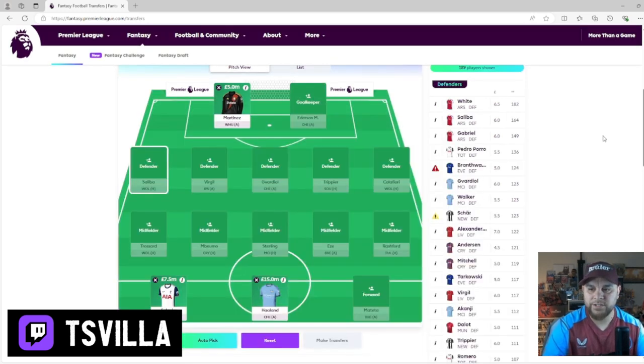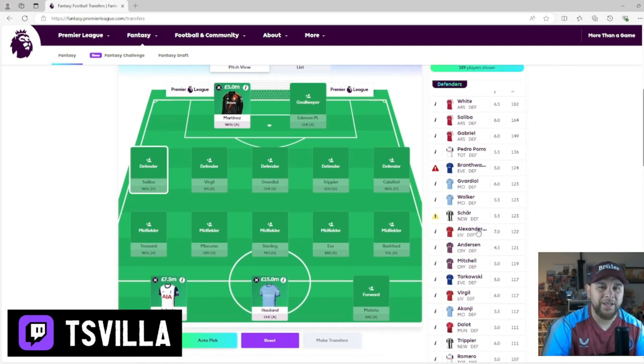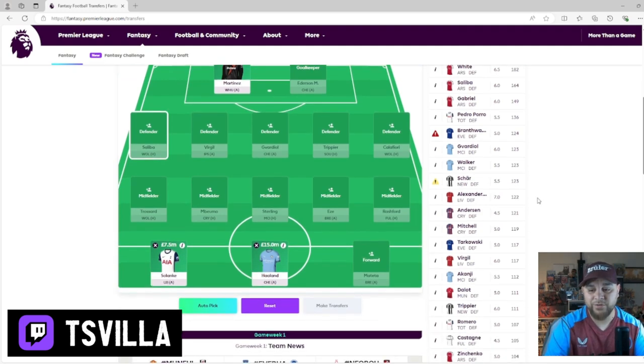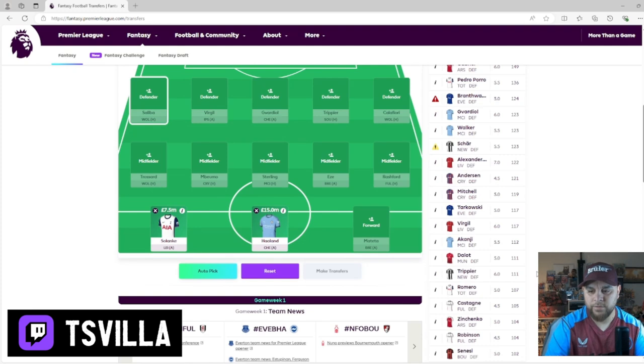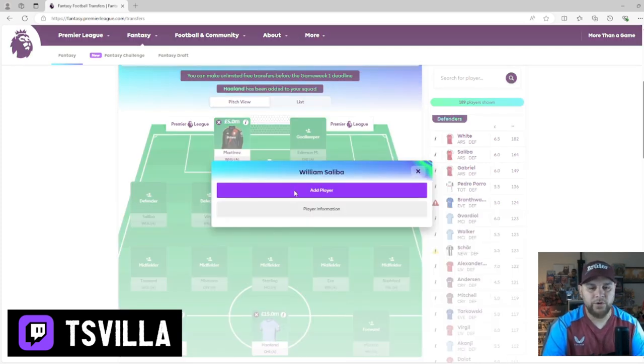Now we're going to go over to the defenders. I still think Arsenal are going to be strong. We've got three Arsenal defenders at the top right here. We've got Ben White who is playing as right back, so he's going to get forward a little bit. But is he going to get more forward than, say, a Pedro Porro or a Guardiola? I think Guardiola is definitely going to get forward a lot. We've also got Alexander-Arnold, but we have Slot as the manager now. Will they play him in midfield like they have been in the Euros? I think Saliba is a good one - they gave us Saliba to start with, so we're going to have Saliba in there.